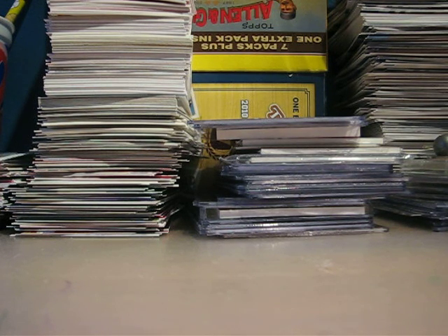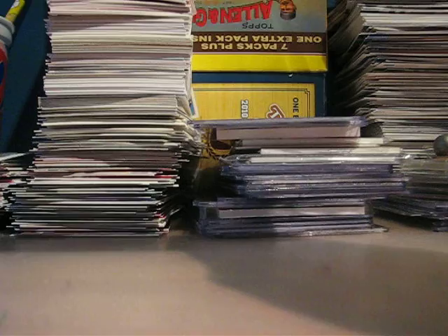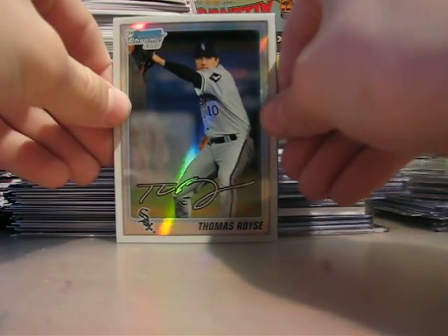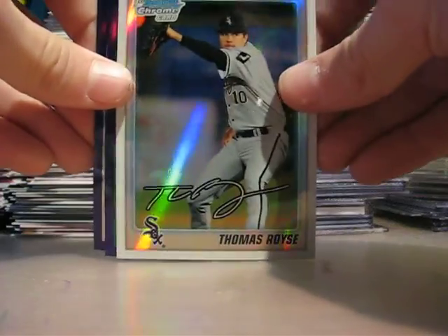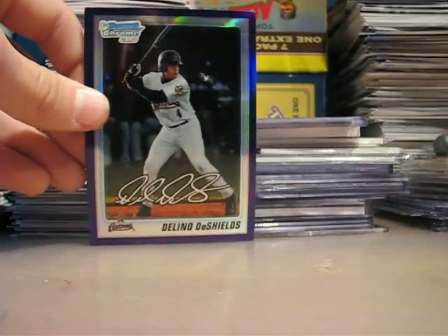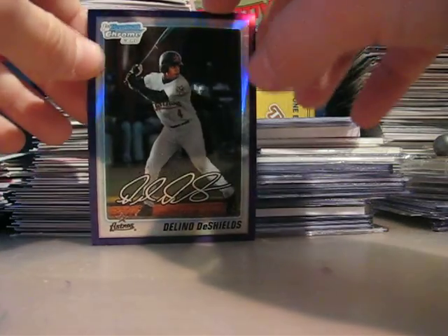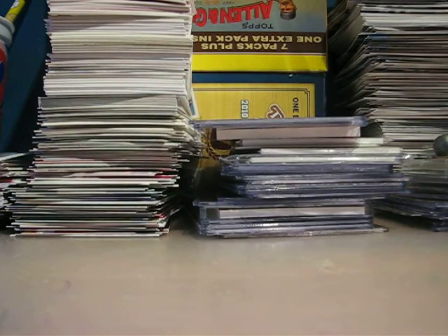I also got a really good rookie and I'll show you at the end. I got a normal refractor, which is one in eleven packs — so that's pretty good — that was Thomas Royce right there, so that's for trade. The purples are: Cesar Valdez, and these two I got in the same pack — Delino DeShields and Sam Talavy, something like that.